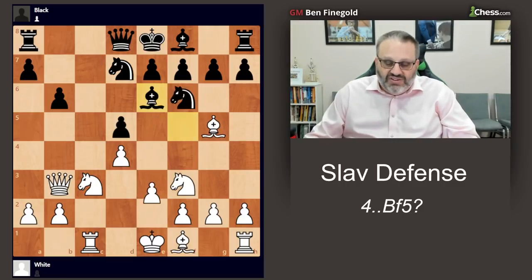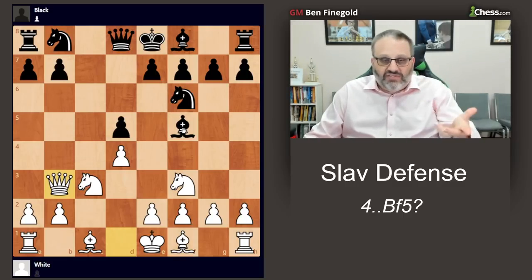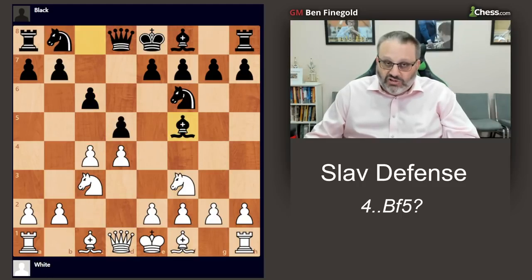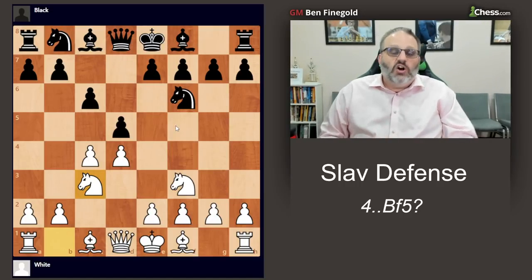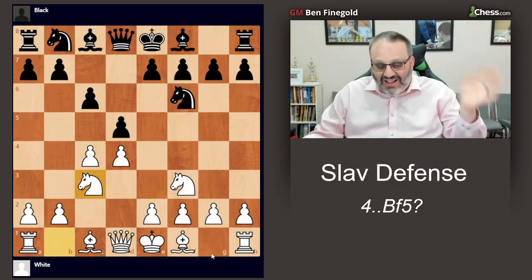So you never want to play b6 in this opening with Black, and you don't want to play Bishop f5. If you're trying to learn the Slav from the Black side, don't play Bishop f5 on move four. If you're White, you take on d5 and play Queen b3 — that's how you punish Bishop f5. Bishop f5 is bad; don't do that. Thanks for watching the video, hope you enjoy the series. Please like and subscribe, and I'll see you guys next time.